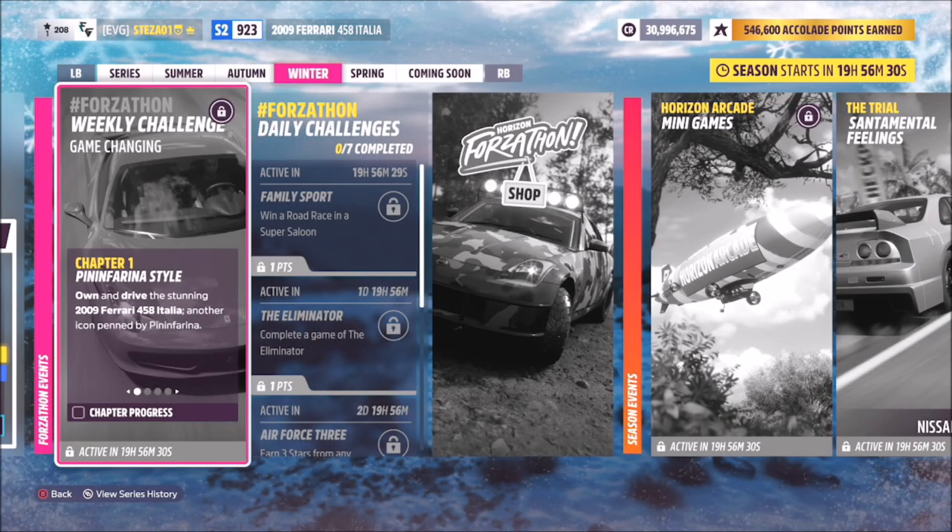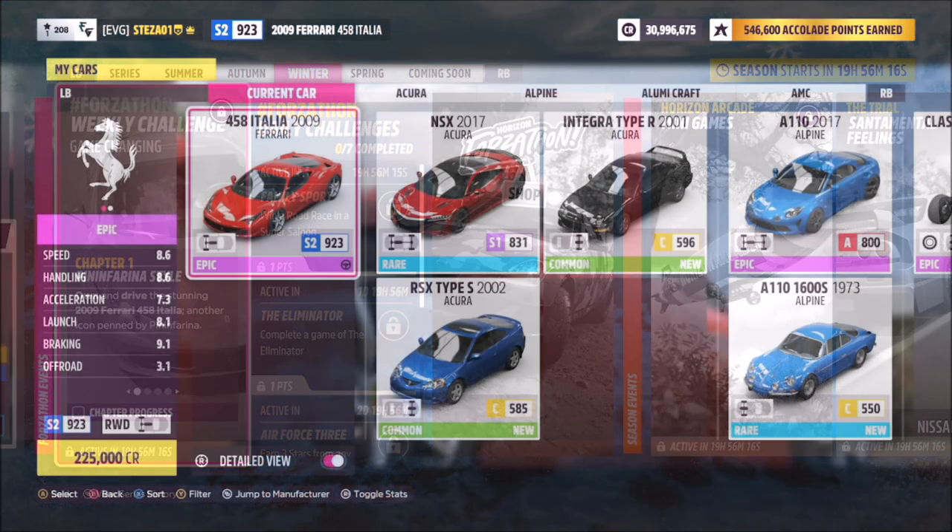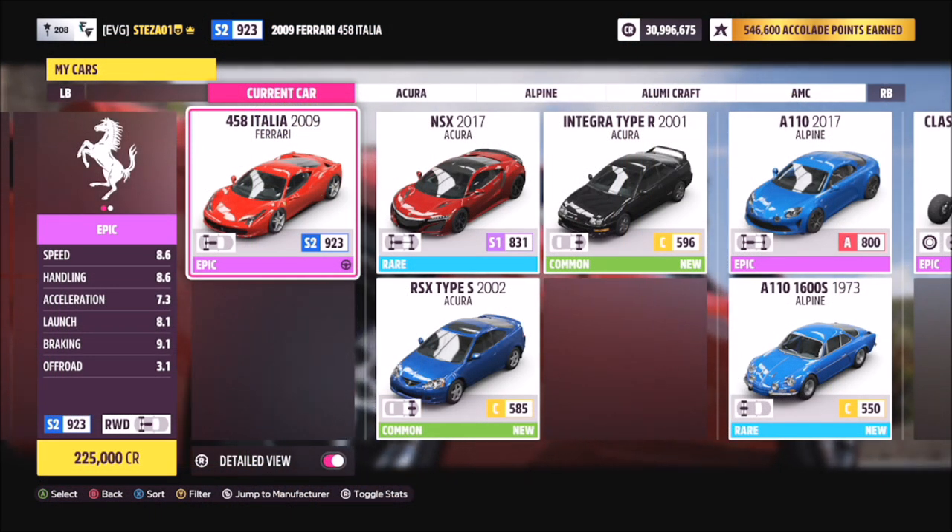Hello and welcome back to the channel. Today you join me for this week's Forzathon guide called 'Game Changing,' which wants you to own and drive the 2009 Ferrari 458 Italia to complete all of the challenges. So without further ado, let's get stuck into this and take a look at the car we'll be using.